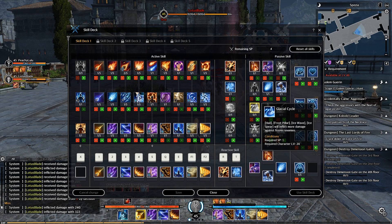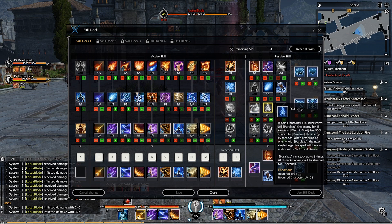Glacial Cycle: Hail, Frost Pillar, Ice Wave, and Ice Spear will inflict more damage against frozen enemies. Discharge: Chain Lightning and Thunderstorm will paralyze the enemy for 15 seconds. Electric Shock has a 50% chance to paralyze the enemy for 15 seconds. When attacking a paralyzed enemy, the next single ice spell will have an additional 30% critical chance. Paralyze can stack up to 3 times, and at 3 stacks enemies will be stunned for 3 seconds.